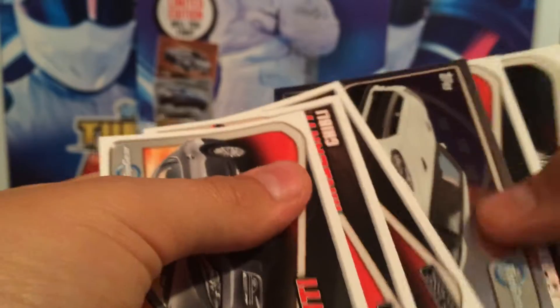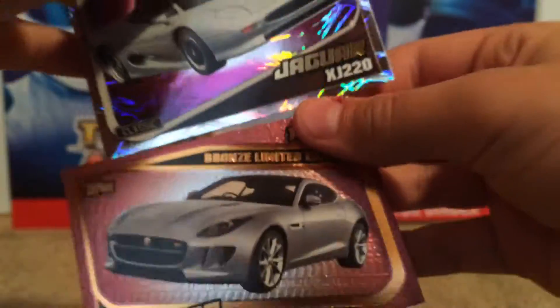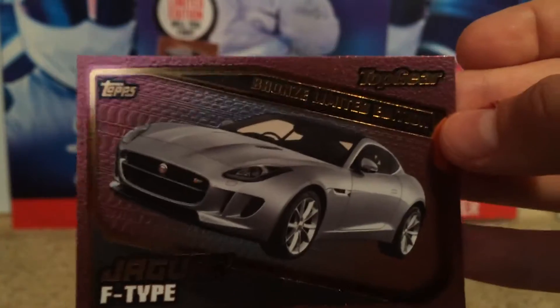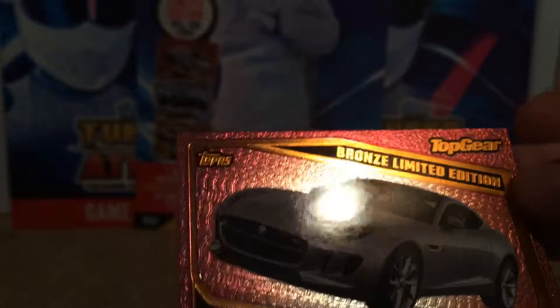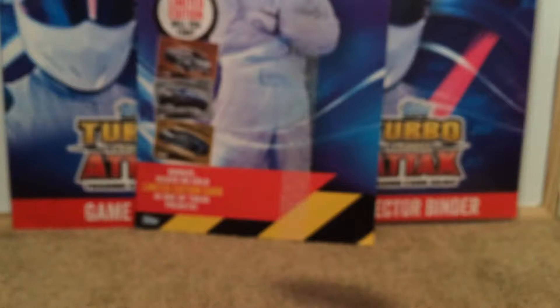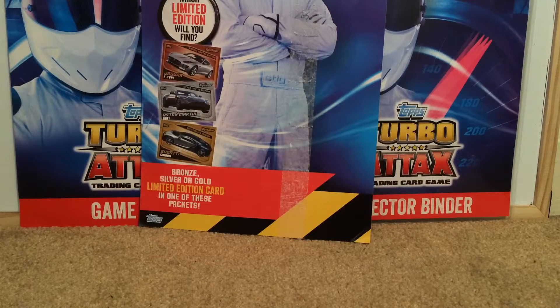In this pack opening we got five foils. The two highlight cards are: the Jaguar XJ220 super shiny — I'm pretty sure I showed you the stats — and the other big one was the Jaguar F-Type bronze limited edition. I'm a little disappointed, but this is my first multi-pack so not too disappointed. If you enjoyed this Turbo Attax multi-pack opening, smash the thumbs up button, comment if you want more Turbo Attax, subscribe for more openings and cards, and I'll see you all in future episodes. Goodbye!